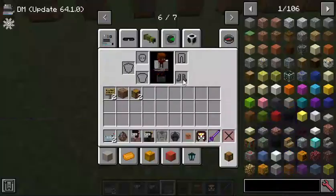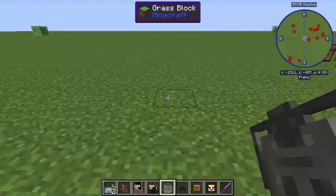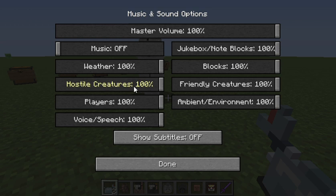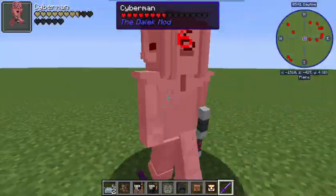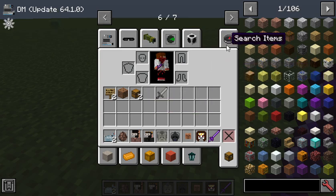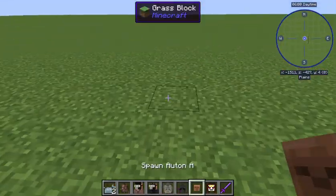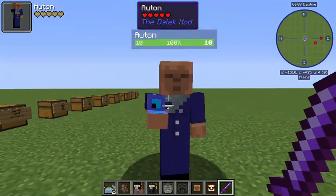Then we have the classic shock Cybermen. There are more Cybermen but I just picked the most popular ones. Sometimes they might drop a circuit board or an electronic circuit, which is used to craft all sorts of stuff. Moving on, we have the Auton. This model of Auton is from the 1970s story 'Spearhead from Space'. The Autons were mannequins controlled by the Nestene Consciousness.